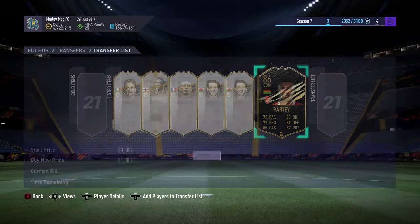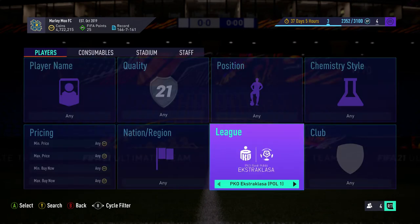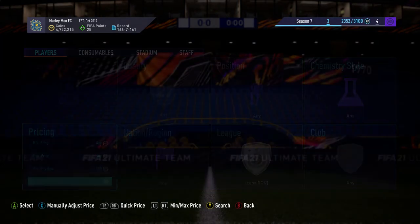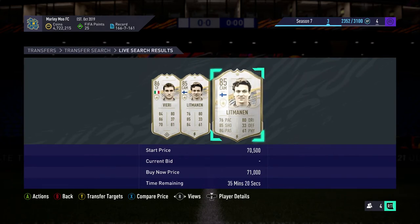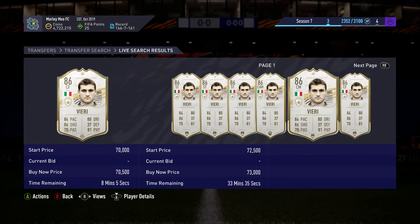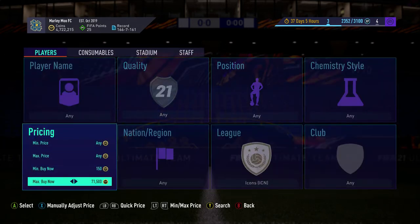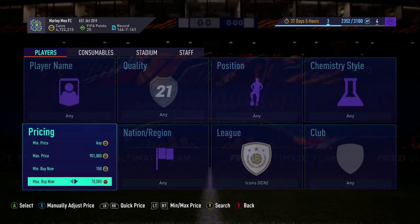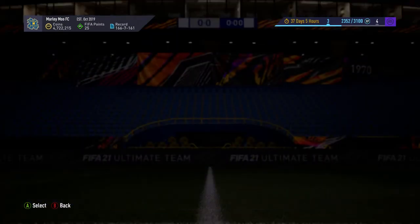I'm going to show you what I do to find these icons. There are a few ways - you can go down to like 75k and check here, there's loads of cards. To make it easier, go to around 72k and check. You'll see they're all pretty low-rated players you don't really want. But if you go down to 70k, deals will come up - you just have to be patient. Treasure Kay just came up and he's worth 90k - that's a perfect example.